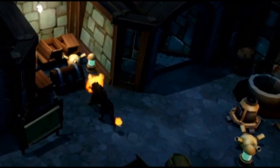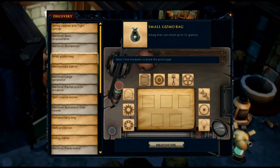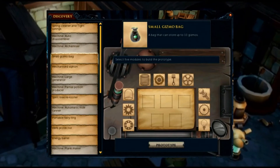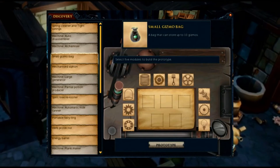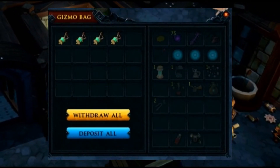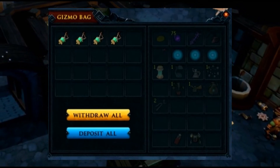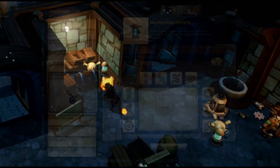With that out of the way, let's go into tools. We've got a bunch of new tools coming with Invention Batch 2. First up, the small gizmo bag — this will allow you to store gizmos and free up inventory space. It does have tiers: once you get the small one you upgrade it to medium, and then medium into the large pouch. Pretty standard.